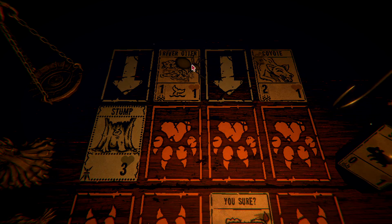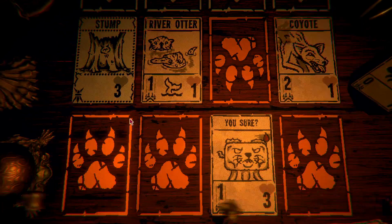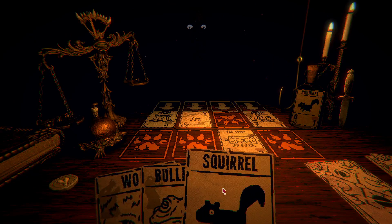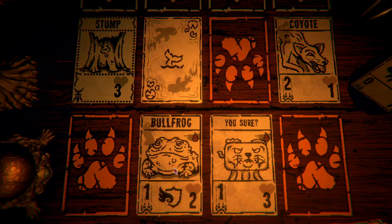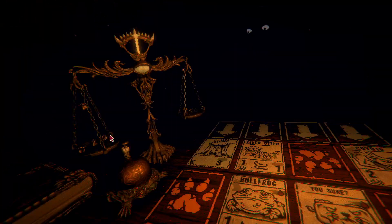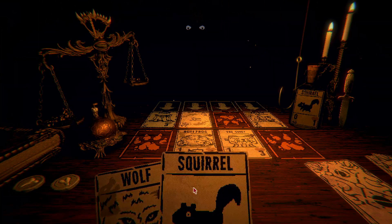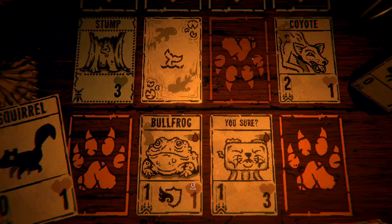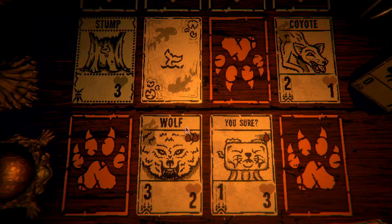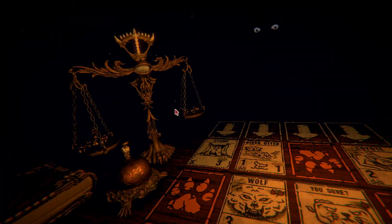We're gonna get the bullfrog out. We'll sacrifice the bullfrog and bring the wolf out. Sure, the kingfisher can get us, but the wolf will do so much damage. We'll start going back in the enemy's direction now.